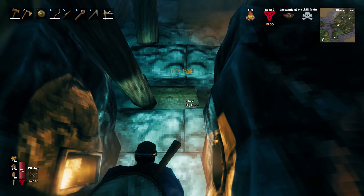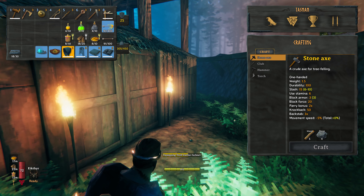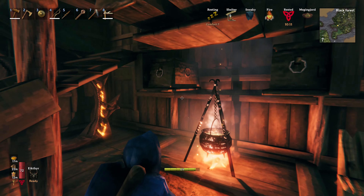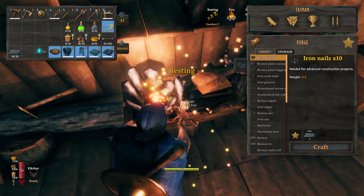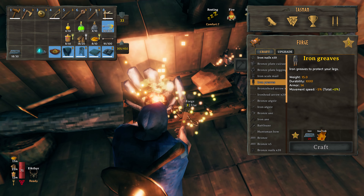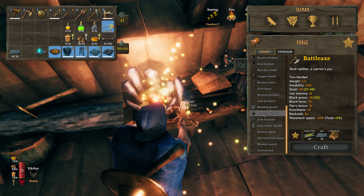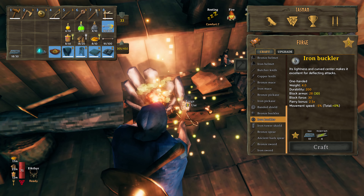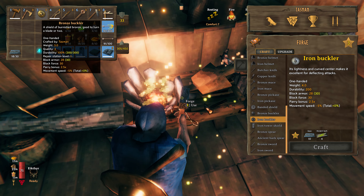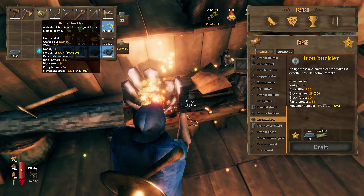Forge! So we can actually upgrade our gear. That might be the first thing I start doing before I even finish all the lanterns and everything. I'm carrying 18 iron - that's good. I'll sneak back in during the day. I should move the smelters over to the other place too. I can now put on iron scale mail - wow, 20 iron! That's expensive. A battle axe - nice! And an iron buckler. Block armor is 28 and my bronze one at level three is also block 28.